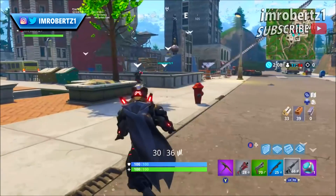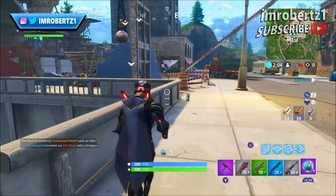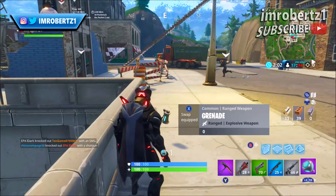Okay let's get right into the video. The first thing you need to do is get a port-a-fort, then stand in front of an item on the floor. Make sure you have a full inventory.